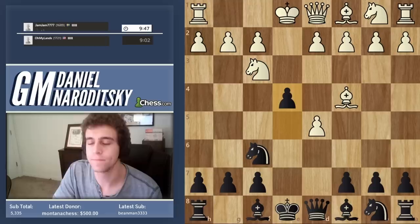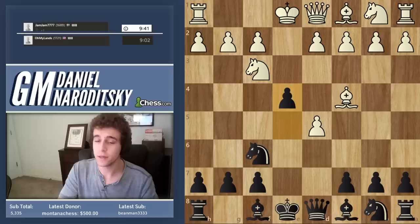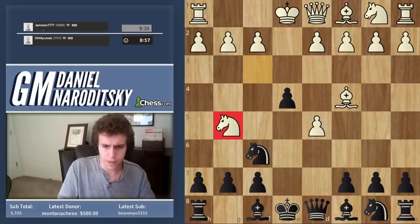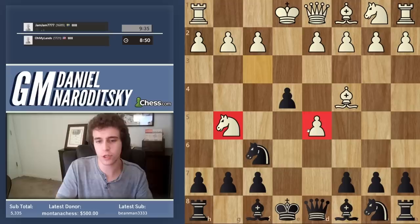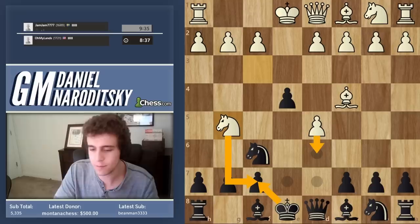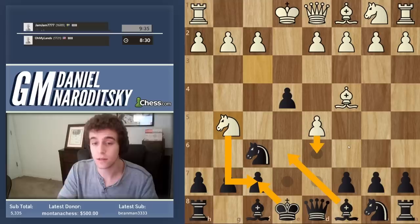Bishop c4 is fine and white is objectively better here, but this is like an improved Elephant Gambit where he's lost a couple of tempi and we get all the moves we want to play anyway. Knight g5 — he's already going to be in trouble here. This is a mistake. He's trying to play it in the style of a Fried Liver, but he's not fully appreciating that the d5 pawn is blocking the Bishop. Knight takes f7 is not a serious threat — Knight takes f7, King takes f7, d6 check may seem scary, but it only seems scary because it's a discovered check.